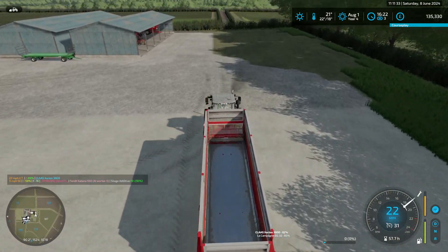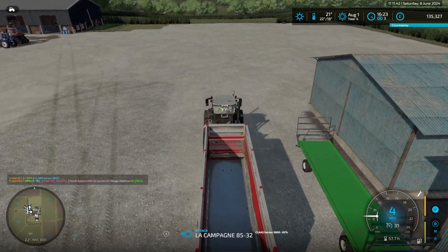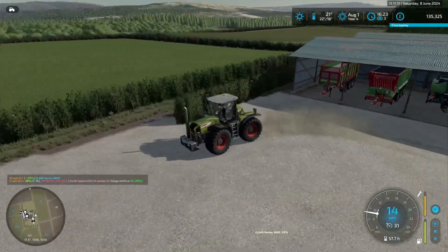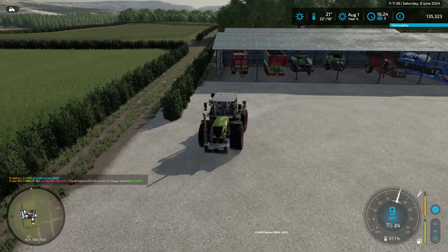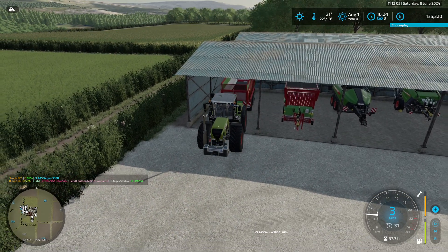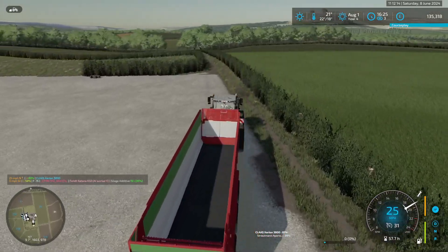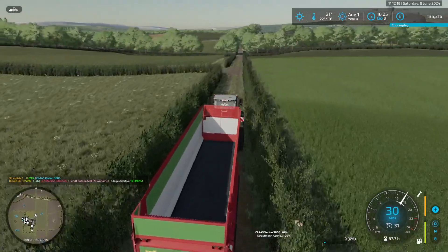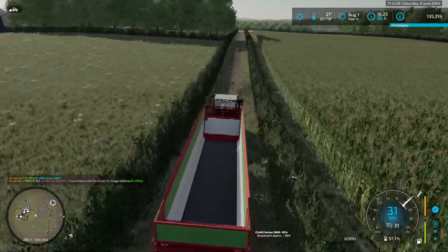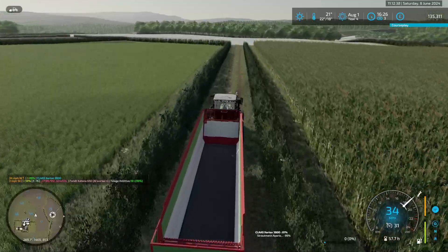I'll put this next to the bail cart. Go get the Strautman because, as I said, that appears to be more forgiving when following the forage harvester. Make sure we get the right one because we have two of them - one has a pickup for grass, and the other one does not have a pickup because we have a forage harvester. One of the things I could consider is doing all of the grass work with the forage harvester as well. If I did that, I could sell the mower - but no, I'd keep the mower for mowing contracts.